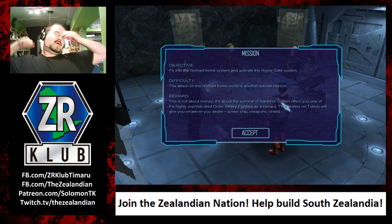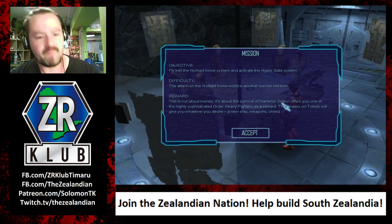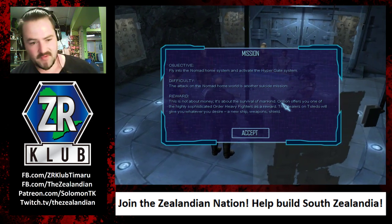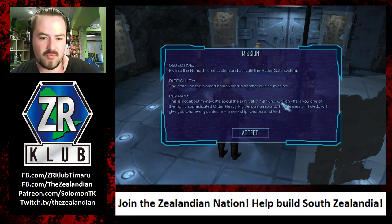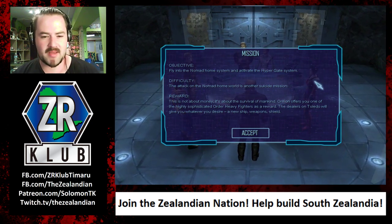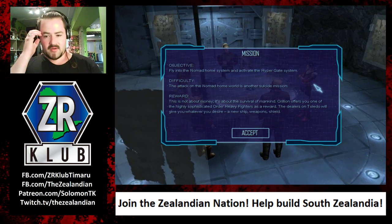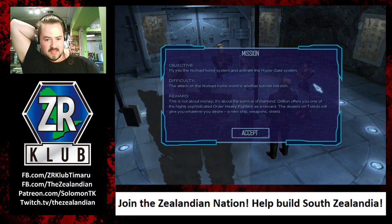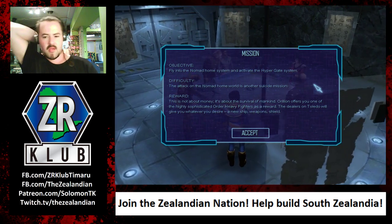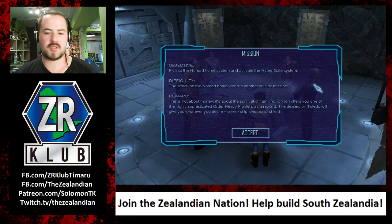Bloody hell. Cool. Fly into the nomad home system and activate the hyper gate system. Difficulty: the attack on the nomad world will be another suicide mission. Reward: this is not about money, it's about the survival of mankind. Aurelion offers you one of the highly sophisticated heavy fighters as a reward. The deal is on - Toledo will give you whatever you desire: new ship, weapons, shield, etc.